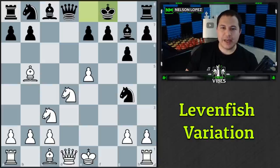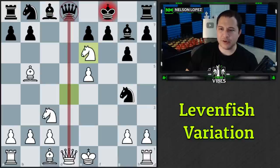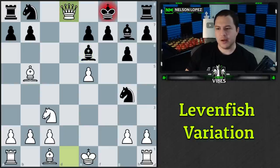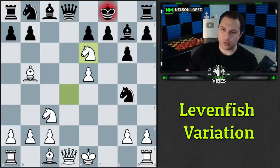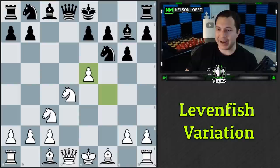The move is knight to e6 check, forking the king and the queen. Two different pieces can take our knight, but we've created a discovered attack with our queen. If black takes our knight — that's checkmate. Amazing. This is one of the main reasons why this opening is so dangerous.